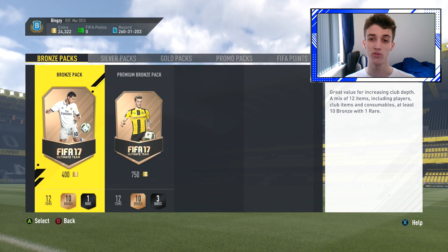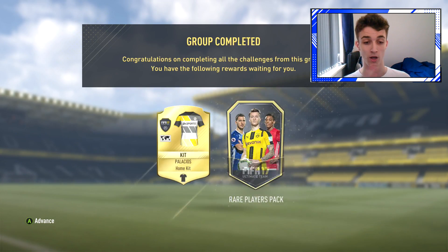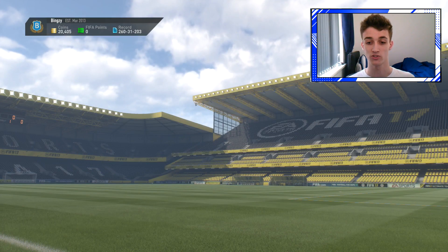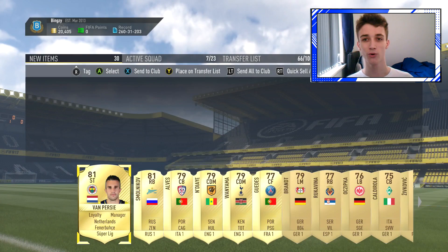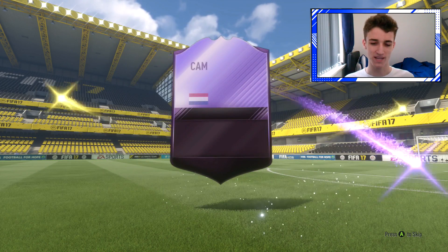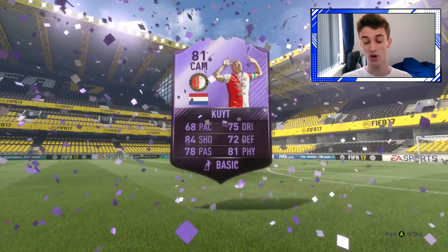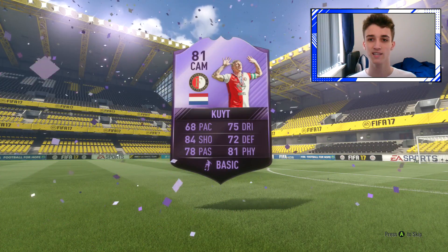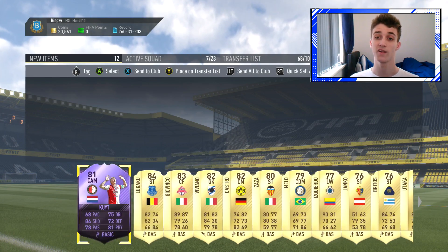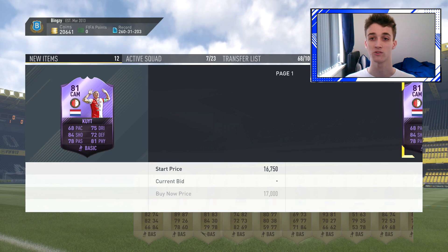Now guys, I'll show you the pack from the other day. I completed the South American Tour SBC - I think that's the SBC, don't quote me on that. It was either out of the 50k pack or the 25k pack. You guys will be seeing the packs on screen now - we got a hero card, a Dirceu. We packed his hero card - the purple one. He quick sells for 15,000 coins and he's selling for about 16k, so I've decided to hang on to him just to see if he's ever required for an SBC during team of the season. I imagine his price will shoot up to around 30,000-40,000 coins, so it's not worth selling him at discard when he could possibly shoot up.